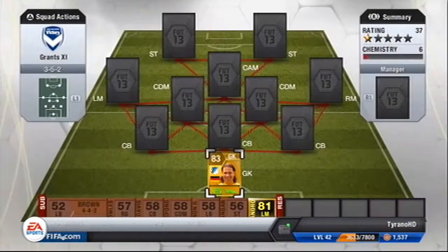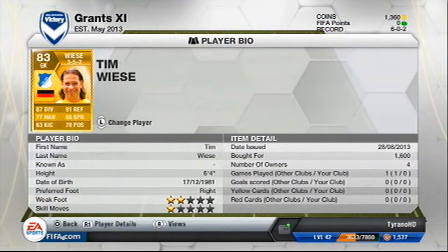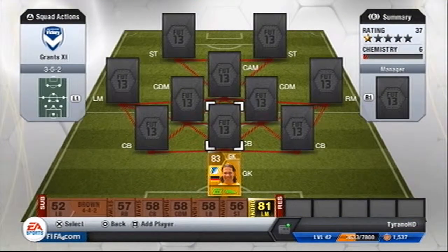In goal we have Tim Weiss, he's just a quality goalkeeper. 87 diving, 77 handling, 91 reflexes and 78 positioning. He's 6'4 as well, so he's a tanking goalkeeper.